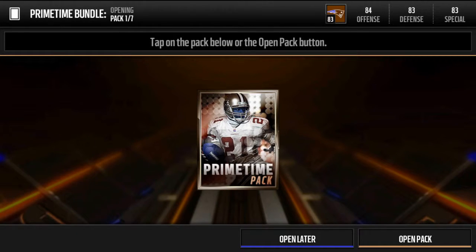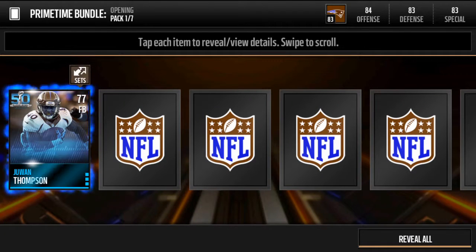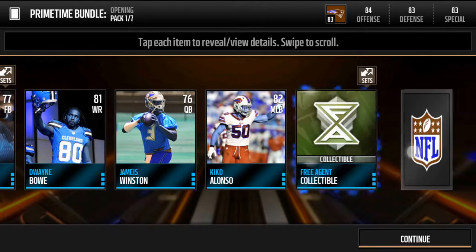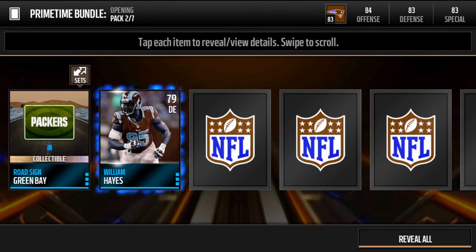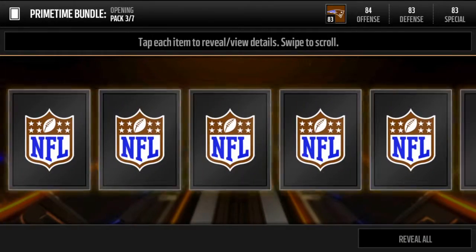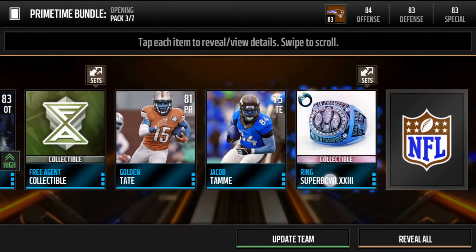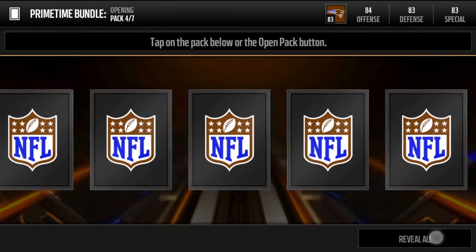Let's just open our first primetime pack. See what we get here. Got John whatever his name is, bag cards, bag cards, bag cards — easy money though, free agent and clean plant collectible. See what we get next. We get Packers, William — bad cards, no elites pulls yet. We got bad cards right here. We got okay cards right there: Golden Tate, a Super Wolverine collectible, and Antonio Gates — you finally pull an elite player.